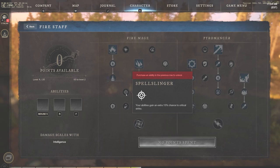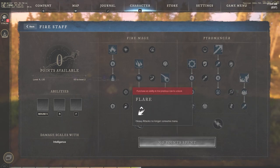On the Pyromancer side, you want the burning to last 20% longer — that's one of the main things to keep in mind. You also want Spell Slinger so your abilities gain an extra 15% chance to critical, and heavy attacks. Longer Consuming Mana is a nice one for PvE at the very least so you don't run out of mana.